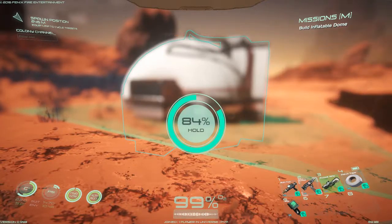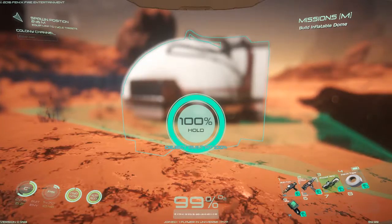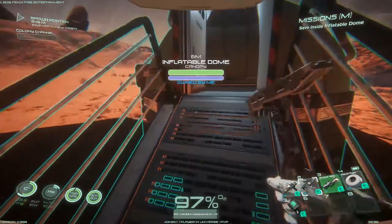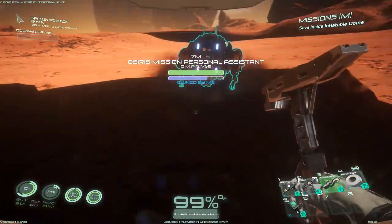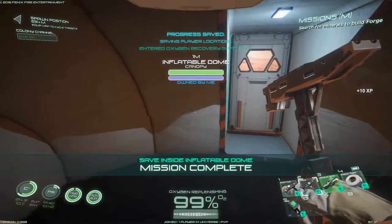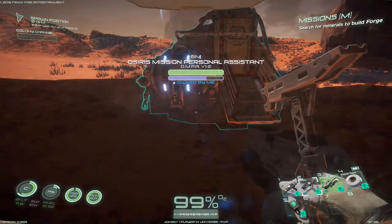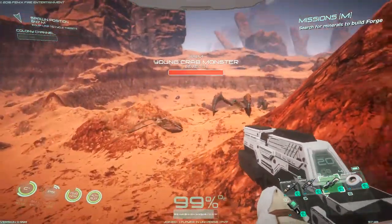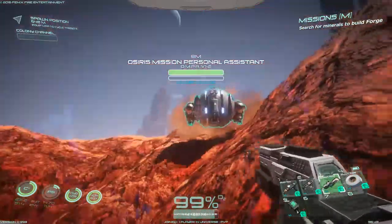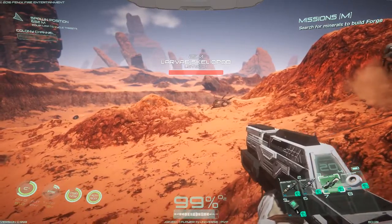All right, so after this I'm gonna go run around and gather a bunch of resources because we know what we gotta do. Object build 100%. We gotta save — we'll follow the little missions. Save. Search for minerals to build the forge. So now we gotta collect all the stuff for the forge. Oh, more aliens — lots of aliens, holy crap! I believe over here is where the plutonium is, if I remember correctly. Get out of here, stupid little head crab, trilobite-looking alien larvae skelepod.